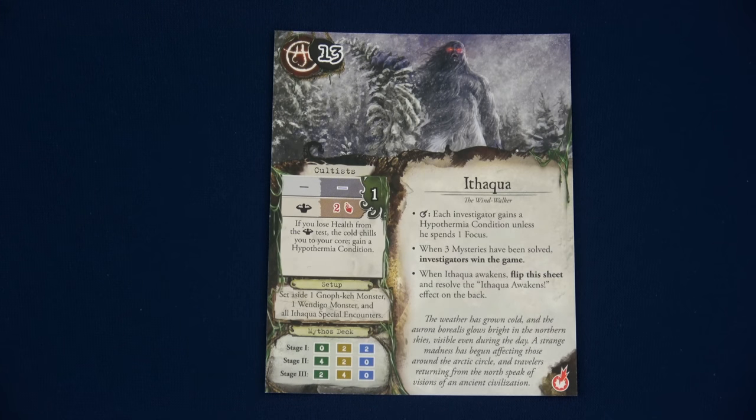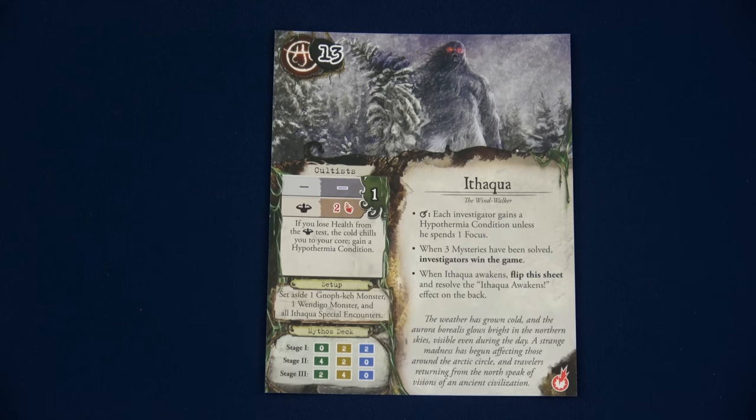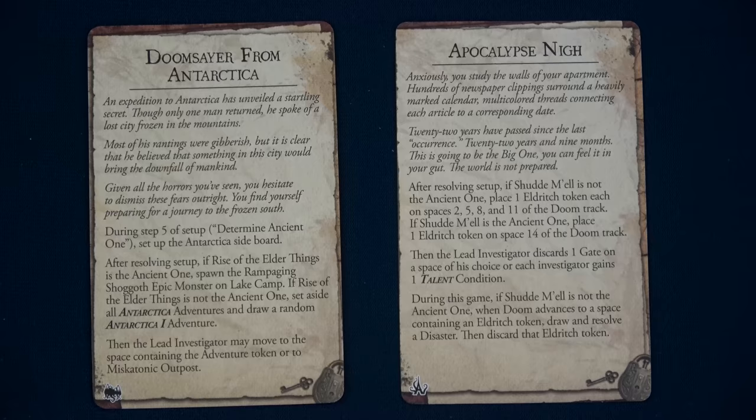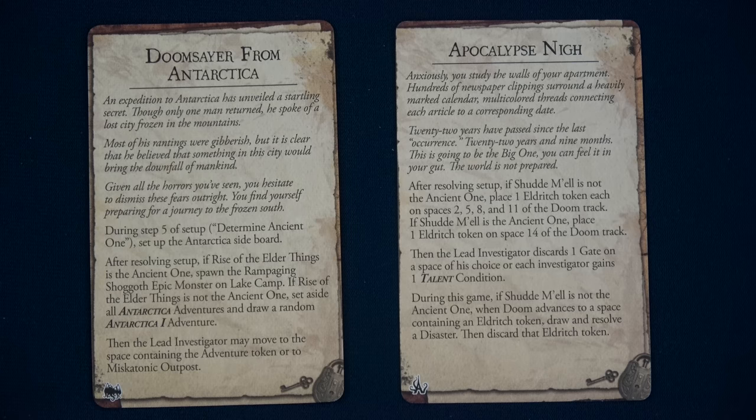Focus is something you can take an action to gain, and you can use it to reroll a single die — super helpful, but we might also want to gain it for the hypothermia effect. When three mysteries have been solved, we win. If Ithaqua awakens — the doom counter goes all the way to zero — we flip the sheet and resolve the awakened effect on the back. Here we have the two prelude cards I chose: the Antarctica sideboard and City of Ruin, where certain cities get devastated.